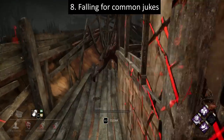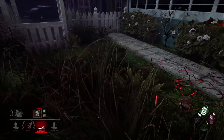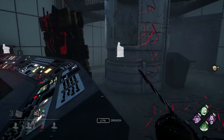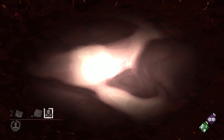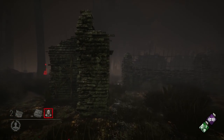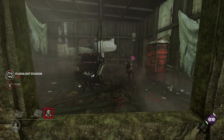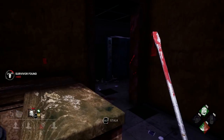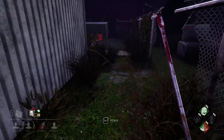The eighth thing you shouldn't do is fall for common jukes. Some of these include line-of-sight jukes, 180-degree turns, 360-degree turns, pallet baits, flashlight jukes, and window jukes. Simply knowing these exist can help prevent you from falling for them. But if they didn't work at least some of the time, survivors wouldn't use them. So if you lose a survivor during a chase, think about what jukes they might have pulled on you so it doesn't happen again next time.